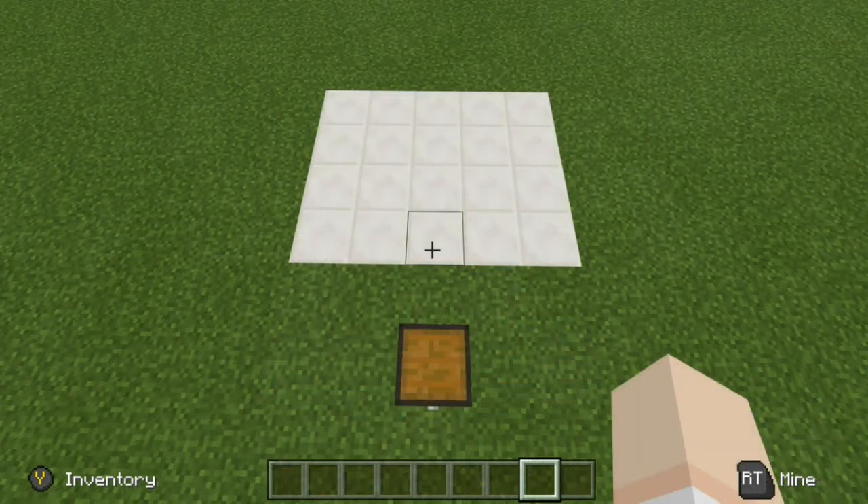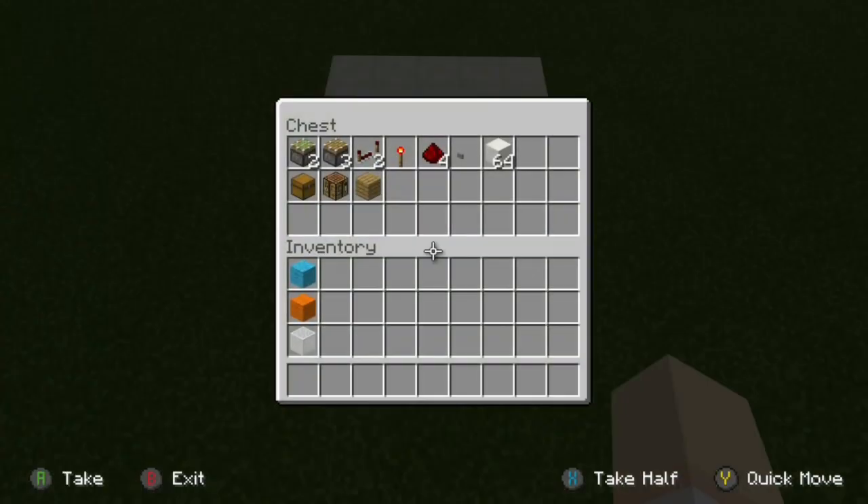For the multi-block swapper, you will need a 5x4 area. Now let's go ahead and take a look at our supplies. There are all the supplies we'll need for today's build.